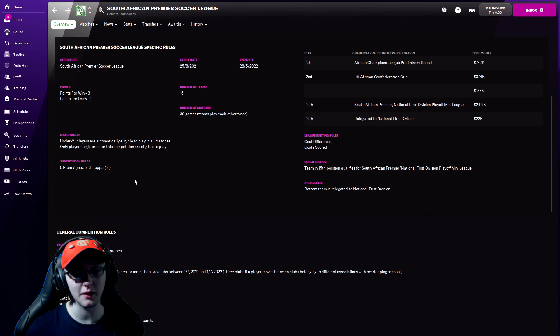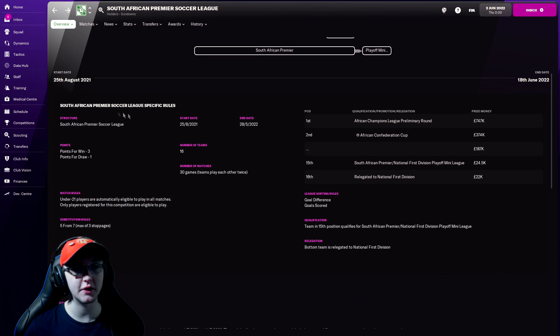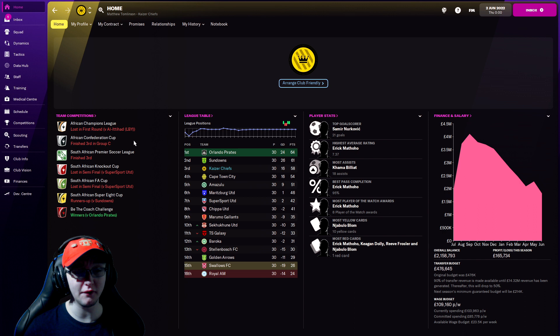Substitute rules: five from seven, maximum of three stoppages. 30 matches, play each other twice. As for our budget - from my accidental click I can see the African Champions League: went out in the first round. Third in group C of the African Conference Cup. Third in the league, then lost in the semi-finals of the African Knockout Cup and African FA Cup. South African Super Eight Cup runners up. And we won the Be a Coach Challenge, though I'm not quite sure what that is. Our wage budget has 23,500 per week to work with.